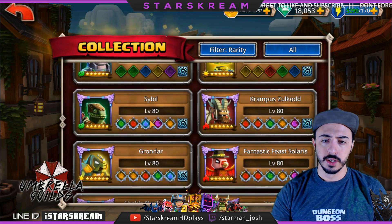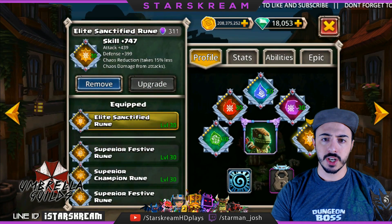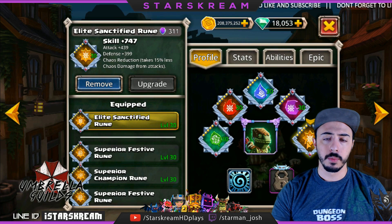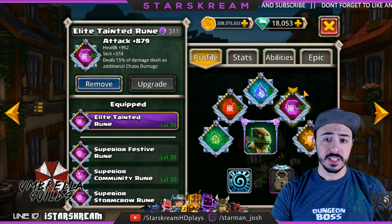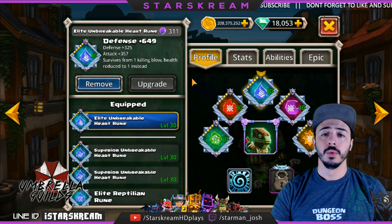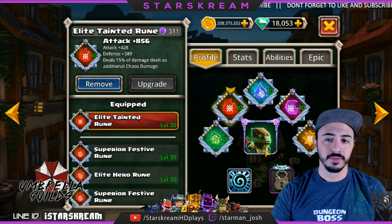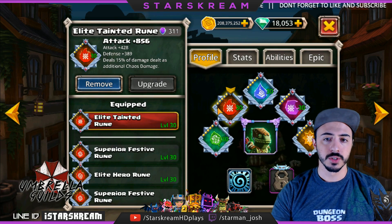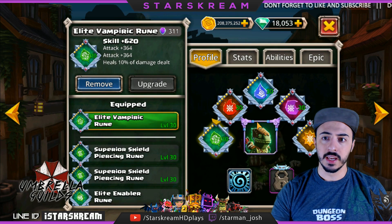Next we've got Sybil — my Sybil is doing pretty decent damage. I have a sanctified rune on him, but remember you can swap this for a heart stopper rune if you have one. I have a tainted rune for the three times damage, and then an unbreakable heart rune with defense. I also have another tainted rune — you don't need two tainted runes, you could have just one, but I have two for extra damage — and then a vampiric rune so he can heal over time.